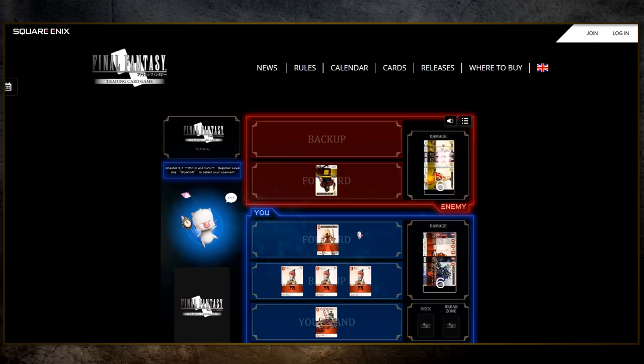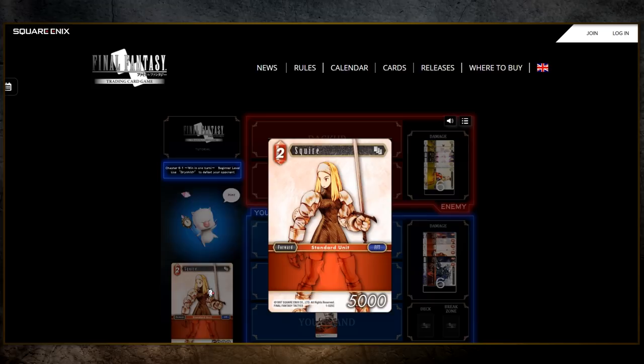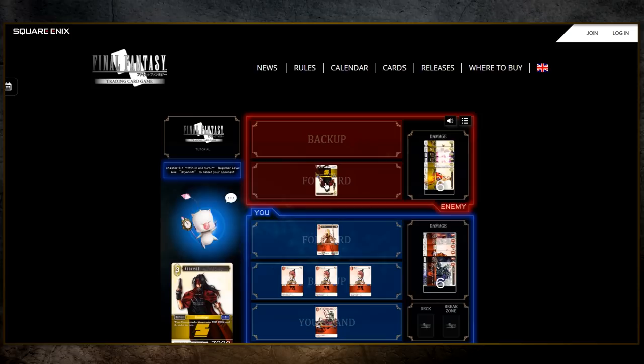The first thing we want to do is review the board state — we need to assess the situation, see which cards are in play, and determine our options to take the win. We've got one forward here: a Squire on 5000 power. Our opponent also has a forward on their field — this is Vincent, and he's on 7000. So if I try to attack with my Squire and my opponent chooses to block with Vincent — which they will, because they're already on 6 points of damage — things are not gonna end up well for me. Instead, I need to find a way to get rid of that Vincent first, and then attack with my Squire once the area is clear.